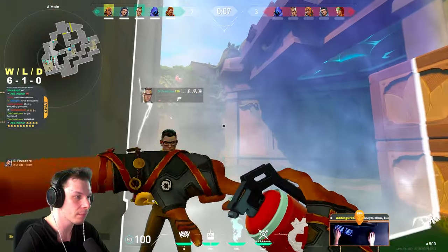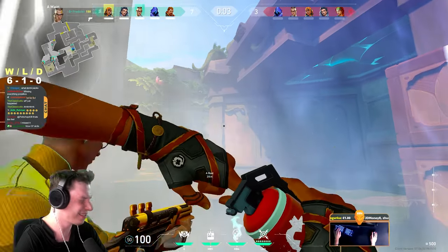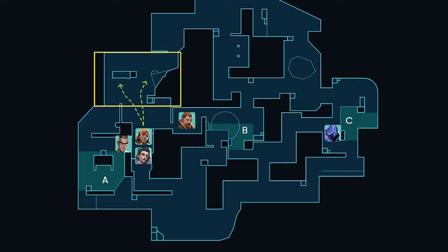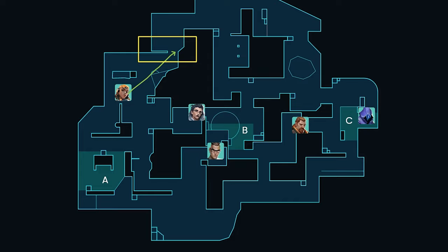On defense of Lotus, the only times when you don't want to fight for aiming control are the first round and whenever enemies are playing some kind of eco round. In every other round, you should fight aggressively for this area of the map, especially if passive gameplay is not working for you. Because once you take the aiming control, one player can simply defend this choke point while the rest of the team can fully focus on B and C sites.